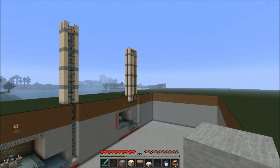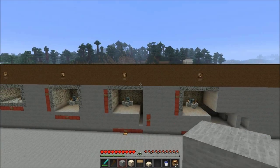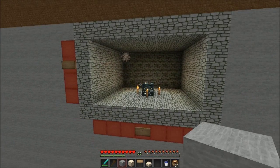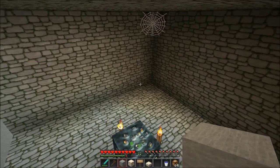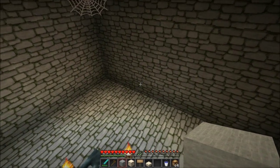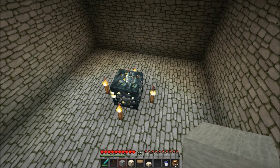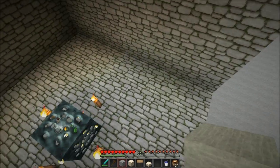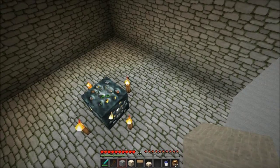So guys, let's start building. I have actually prepared the area for you — I've built every single step of the way, so if you want to grab the world save download of this project you can check the link in the description. We're gonna start here. This is usually how a place looks when you find a spawner — you've emptied the chests, placed torches around the spawner so no mobs will spawn. We want to make sure that the spawner is three blocks away from the walls in each direction. I think the ideal is eight blocks but we're gonna use three here.